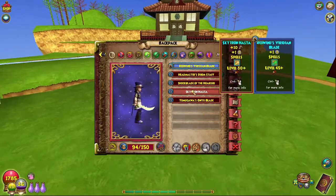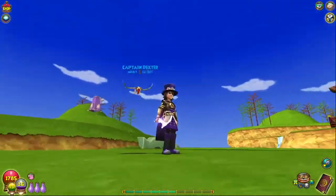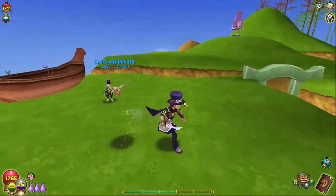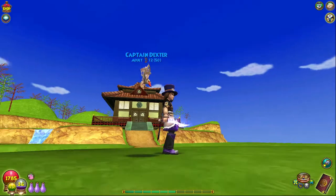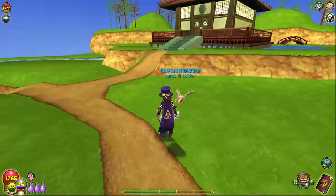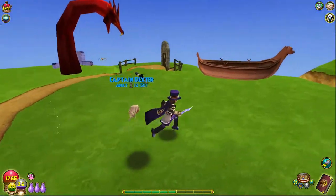So the second one I'm going to go over is the Shock Blade of a Hoarder. This is a very similar kind of thing — it's a bit of a dagger lightning thing. I want to use this for my storm probably. It's a fairly easy one to get; I think every time I've done Dragonspire I've actually gotten one of these. It's just so common to get.